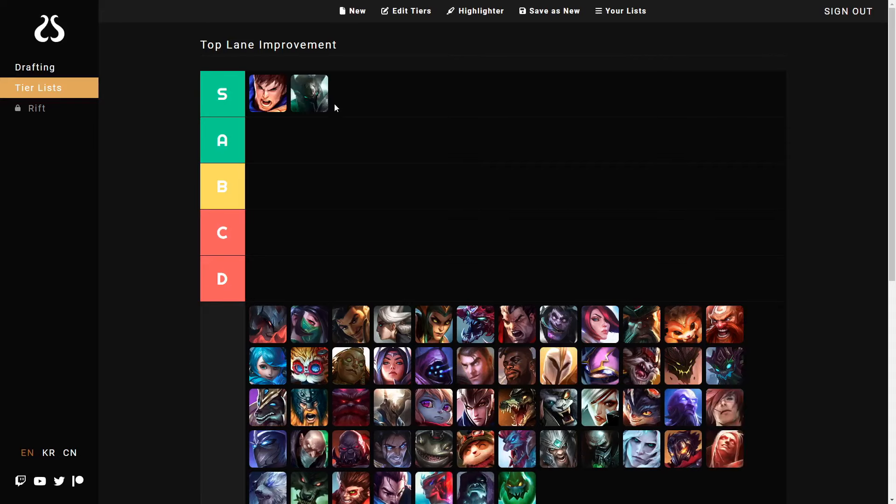Going on to the next champion, we've got Mordekaiser. Similar to Garen, he's very simple, although he does have skill shots — fairly wide ones though, so they're not too bad. Reasons to trade are pretty clear: just his abilities are up, because he doesn't have mana to worry about either, and ideally he has his W built up. He's got plenty of ways to deal with tough matchups because of his W, and he's really good at setting up picks because of his E — he pulls them right in and it's a one-shot.